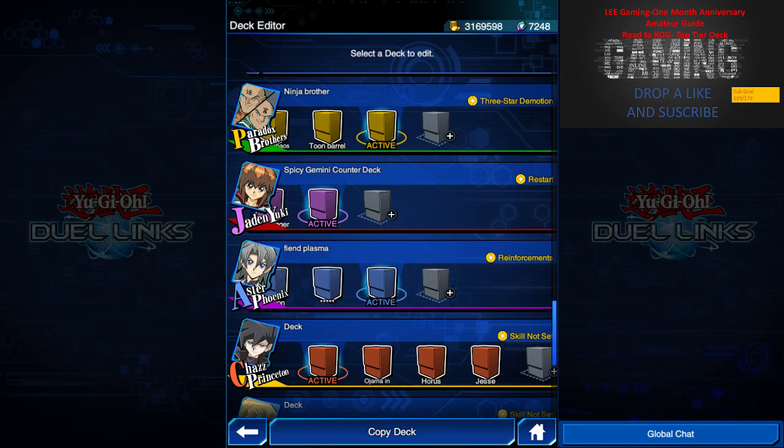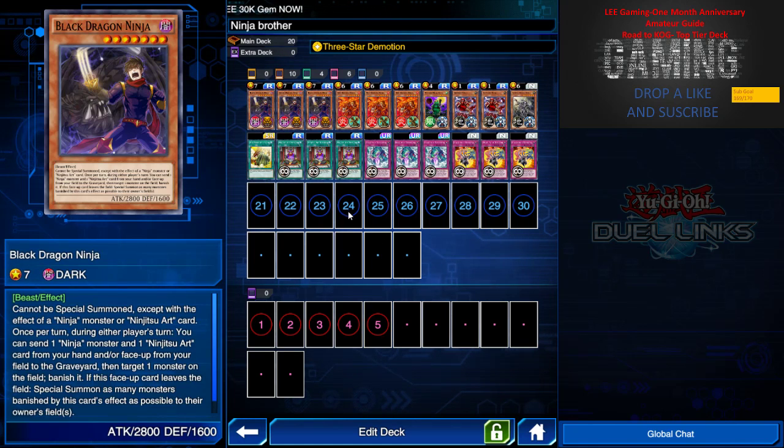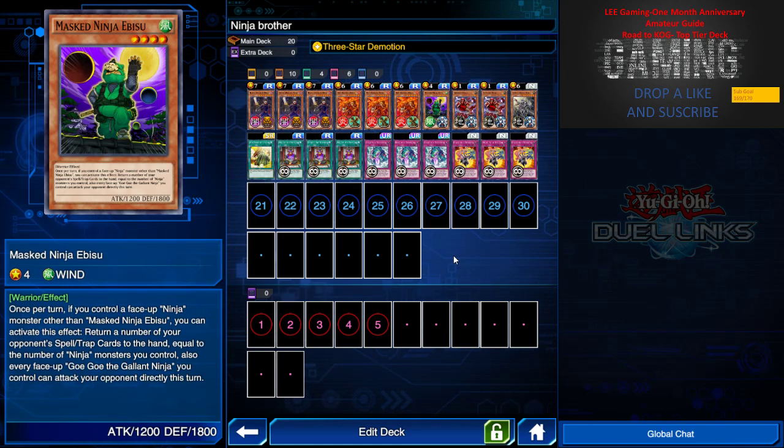Let's move on to the next deck: the Ninja Brothers, or Paradox Brothers. I'll leave a link at the end of the video if you missed that episode. Red Dragon Ninja has 2800 attack — what this card does is it allows you to banish your monster for another turn of attack, or banish an opponent's monster for an easy opening attack. If it's tribute summoned or normal summoned, if I have any ninja monster or trap spell in the graveyard, I can banish one and look at any face-down monster, spell, or trap and put it on the top or bottom of the deck.